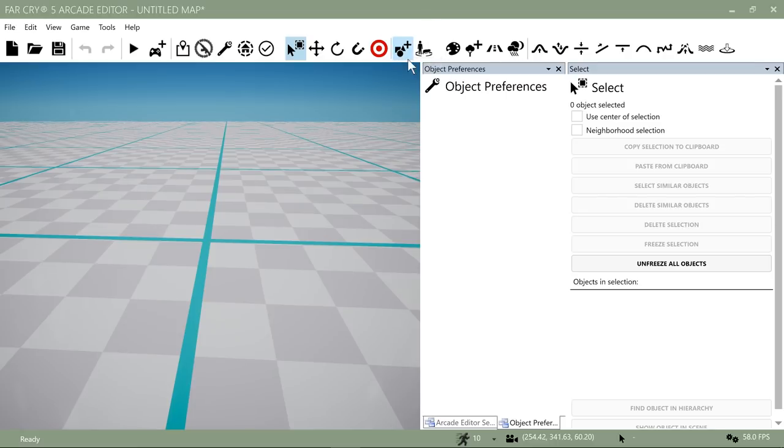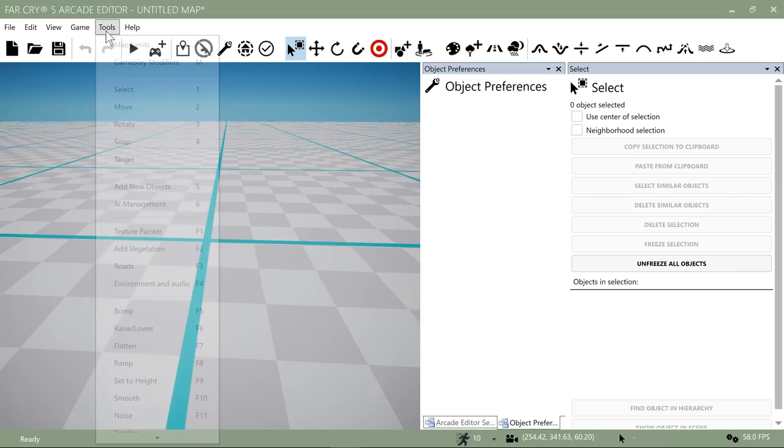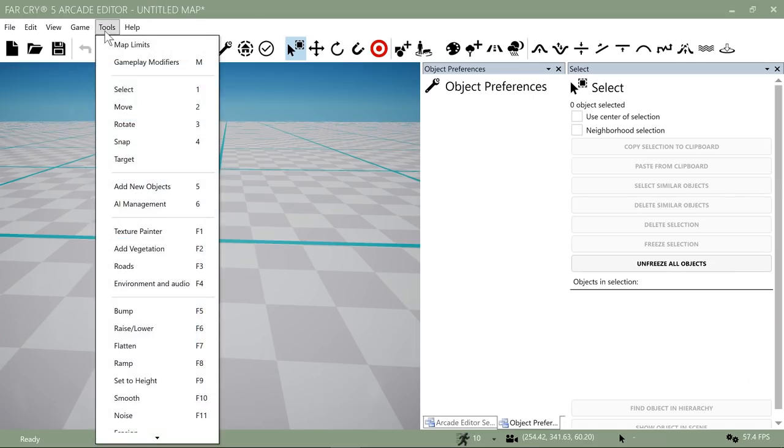To place an object, click on the Objects button. When you hover over it you'll notice it shows a little tag with the number five next to it — that's the hotkey. If you want to know all the hotkeys, go to Tools and you can see them all in a list. Each one you hover over will show you the hotkey. I've been having issues with the UI so I just go to the Tools menu to really see my hotkeys.